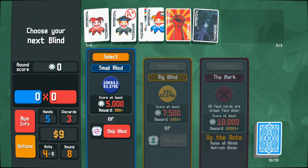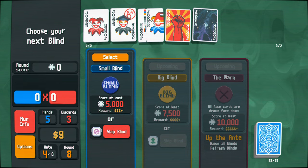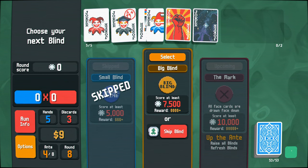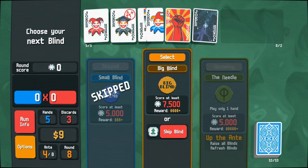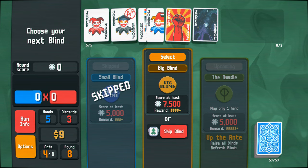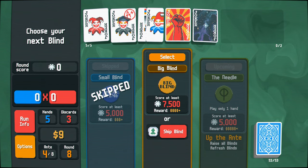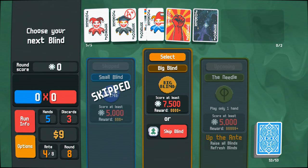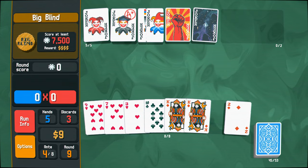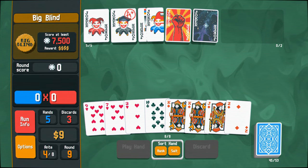Reroll the boss blind. All face cards are drawn face down. Oh yeah, I'm definitely going to skip that and reroll it because that looks gross. Play only one hand. Okay, I've just killed myself. I've just killed myself. That's going to be 5,000 in one hand — that's going to be super difficult. Okay let's go for this one — even this is going to be rough. 7,500 is going to be rough, but I'll roll with it and see what we can get.